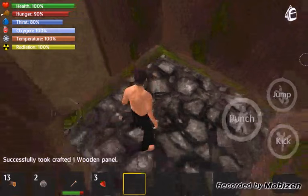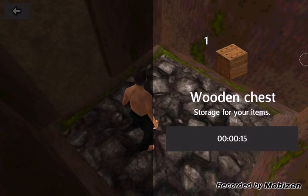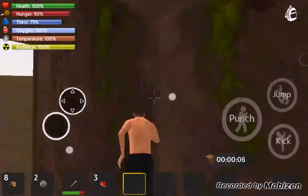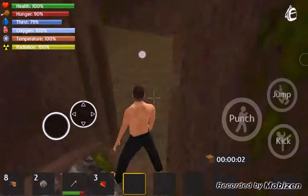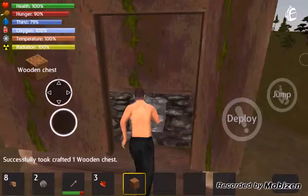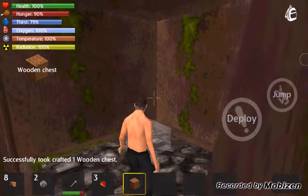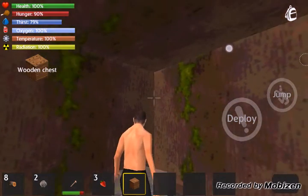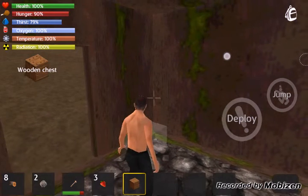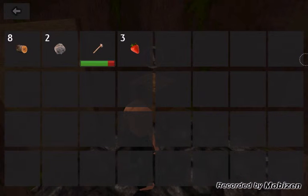We are running out of resources right now. Let's see — we can build a chest, of course. We need a chest before anything. Ten, nine, eight, seven, six, five, four, three, two, one. This is gonna be a basic house for the start. Here we have a chest — come on, your place is inside, not outside. It's actually safe to put outside because no one's gonna steal anything. Okay, so I guess this is the area.